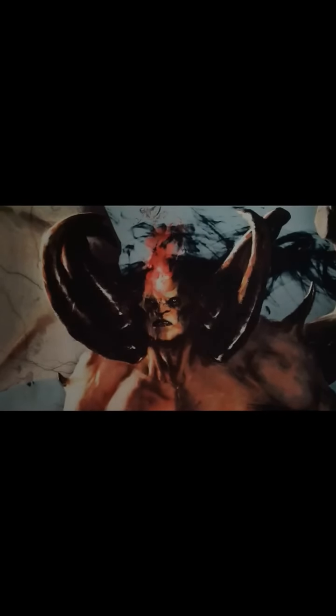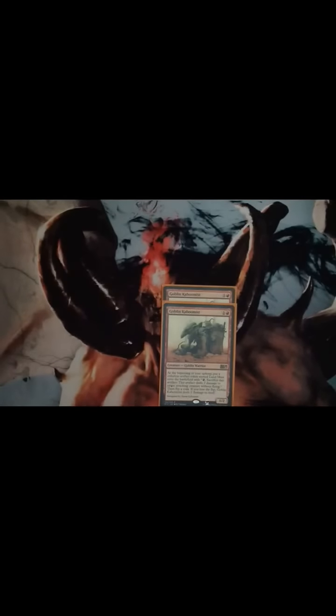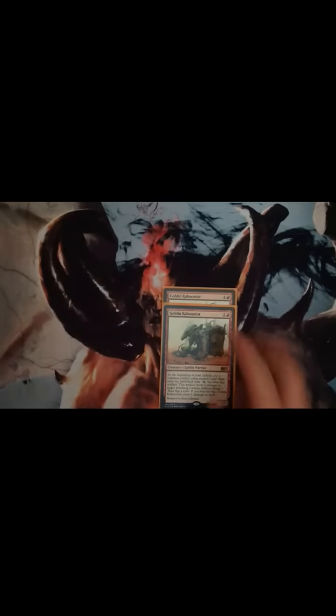I might take these out when rotation comes in. They're okay for now — they're two Goblin Kaboomists. It's good as you do get a two-damage artifact token, but only when they attack. At the beginning of your upkeep you have to flip a coin, and if you lose it, it dies. It's okay, but I'll take it out.